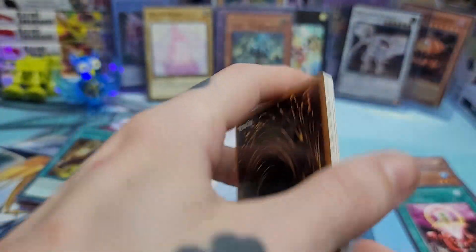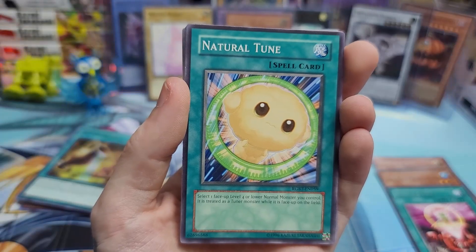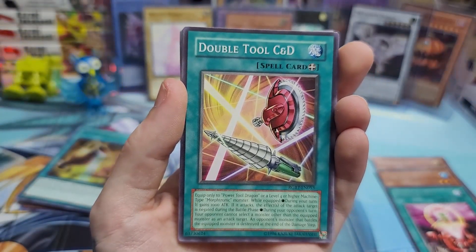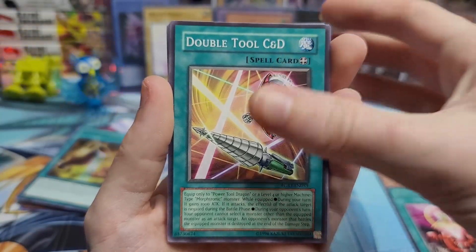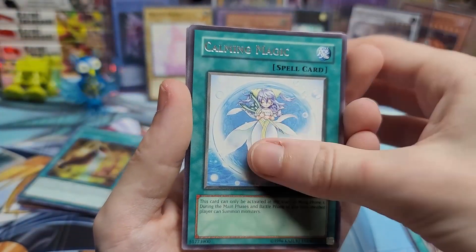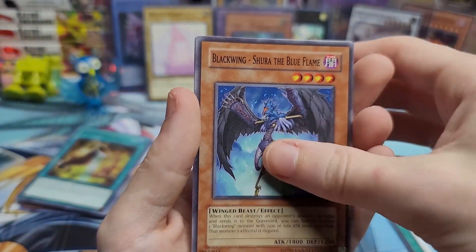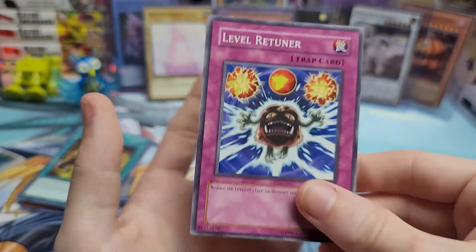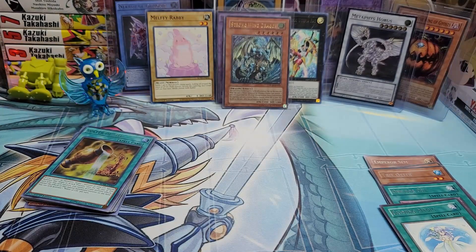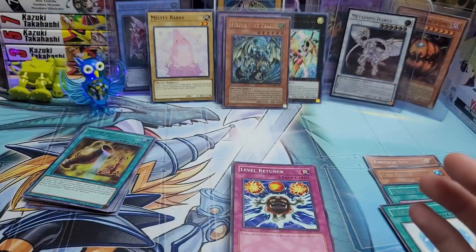Morphtronic Repair Unit, Natural Tune, Double Tool C&D, Mermaid Archer, Calming Magic, Morphtronic Videon, Kawaki Maru, Blackwing Shura the Blue Flame, Level Tuner. We only pulled one holo out of the five packs, so we probably didn't make our value back — but in terms of opening a cool set, this was pretty awesome. I really enjoyed it and I hope you guys enjoyed it too.